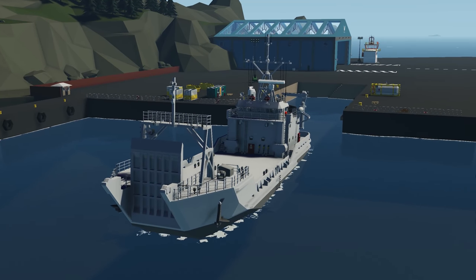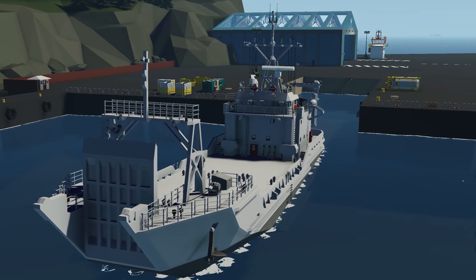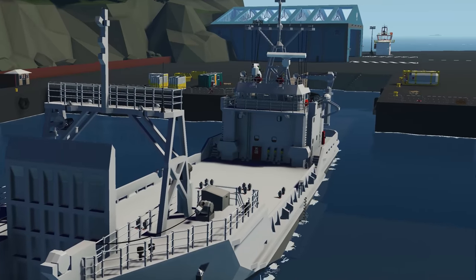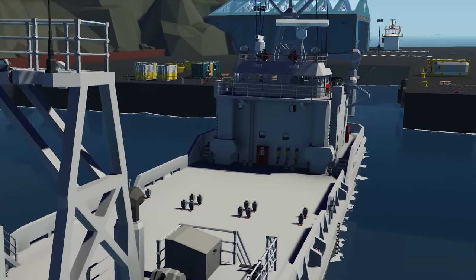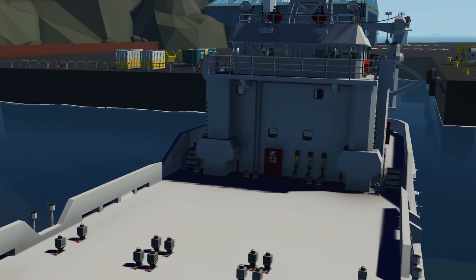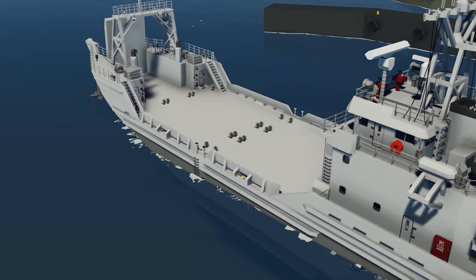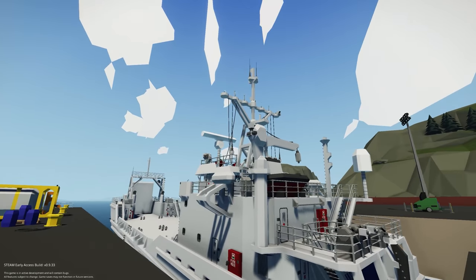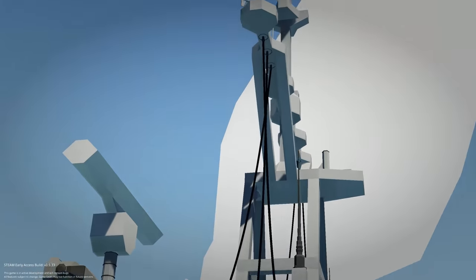Moving on to the next creation: the Runnymede Class Landing Ship, the LCU 2000 Class, done by I'm Pulling Pool. Apparently it's designed off the real ship to be 100% realistic. It doesn't have much listed on the workshop, but it looks really cool — quite big and nicely scaled. Let's spawn it in and see how it looks and drives.